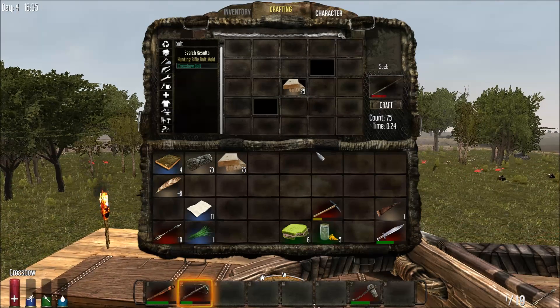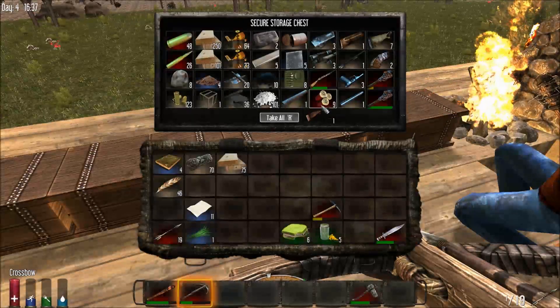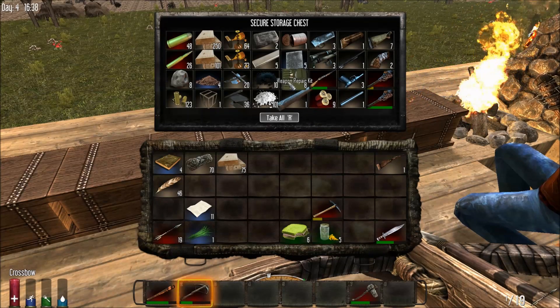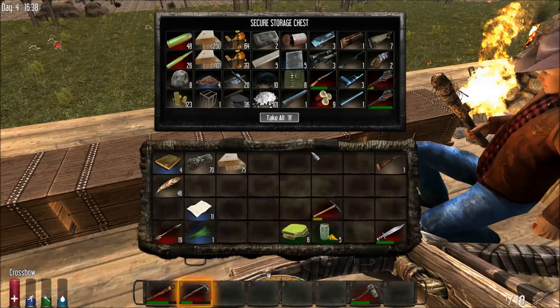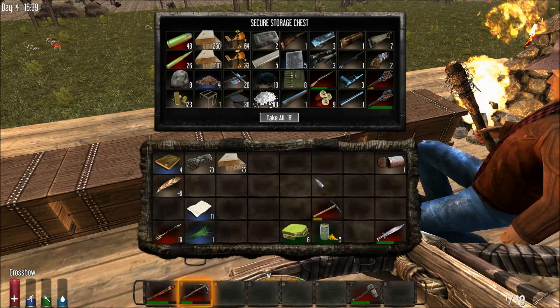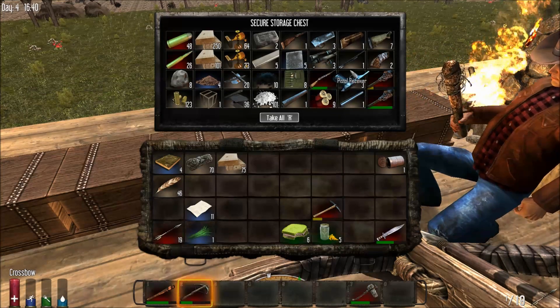Okay, we've got venison on the roast. Got four oil barrels in there. I have a shotgun stock, or a hunting rifle stock. Yeah, I think we have all the items to make the hunting rifle now, but I'm thinking we should make the molds first. Well, you got three bolts, so that's good.